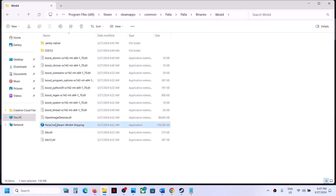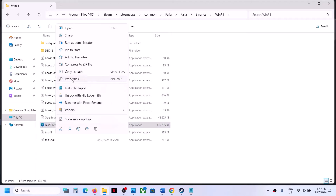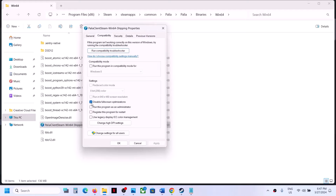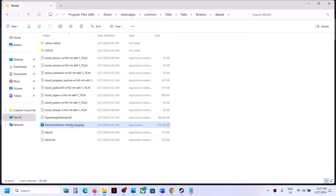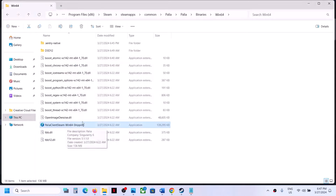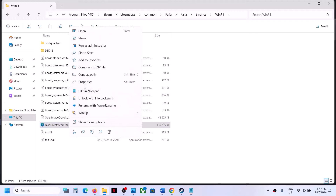Also open the Binaries\Win64 folder — you will find another game exe file there. Right-click it, select Properties, and do the same thing: check 'Run this program as an administrator,' click Apply, OK, and double-click to launch. If that does not work, you can try Windows 8 or Windows 7 compatibility, and also try checking 'Disable full screen optimization,' then Apply, OK, and launch.